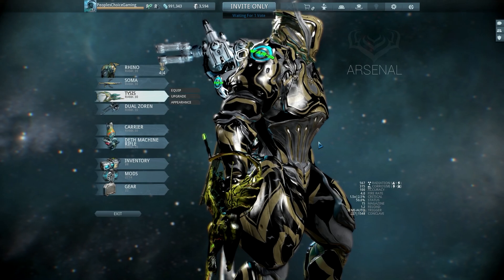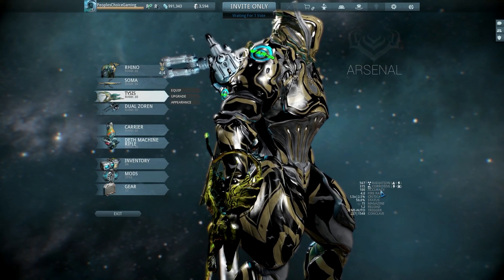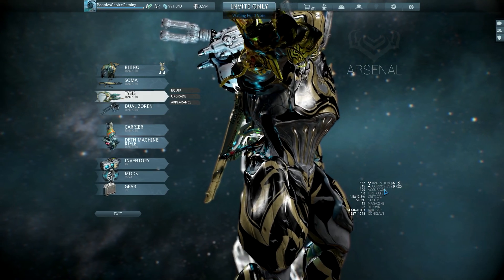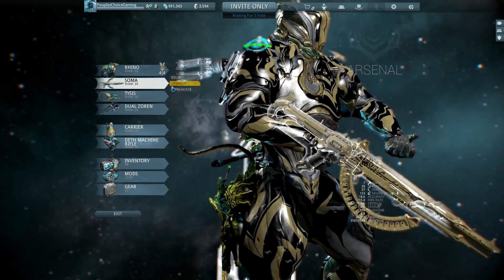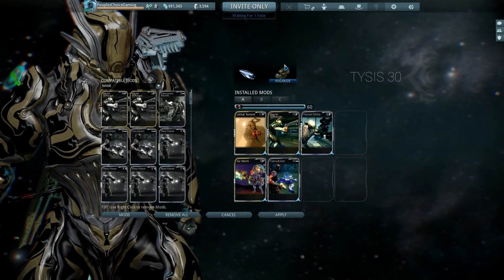For Grineer you're going to want to put Radiation on, which is electricity and fire. So for your higher-level survival and defense you have the best combo, which is Radiation, and you'll have the corrosive which will give you a bonus against the heavy gunners. The corrosive is also going to be the best damage on regular maps as well, which is nice.